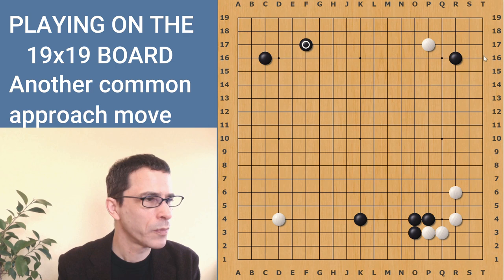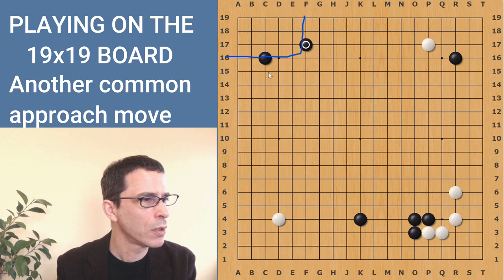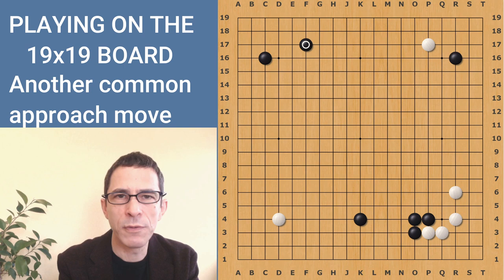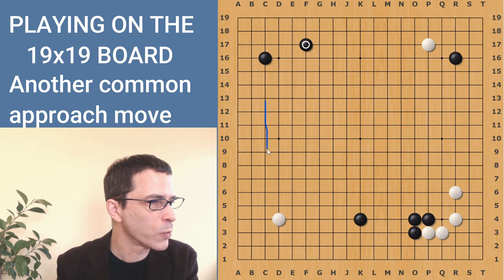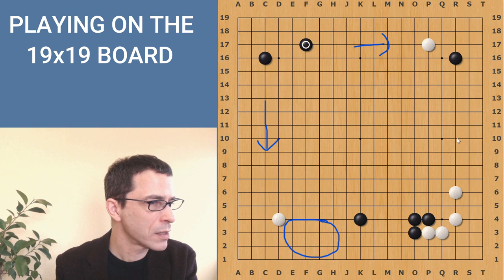When you create a corner enclosure, you have hopes of making some territory. But another reason for this move is that by creating a strong group in the upper left corner, Black is also creating a kind of base which can expand towards this side or that side. The fact that the Black group in the upper left corner is strong means Black will have a strong base from which to expand. That's important because once you finish fighting in the corners, the next step is moving towards the sides. In this game so far, Black has already moved towards the side once, and we're going to see the players moving towards more sides.